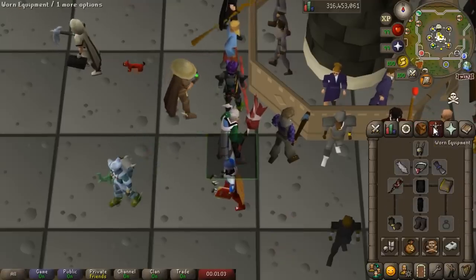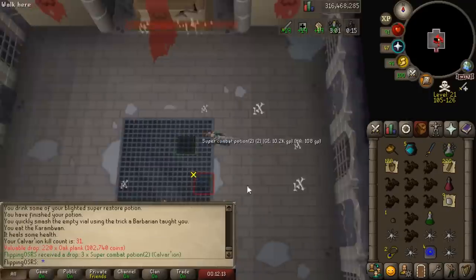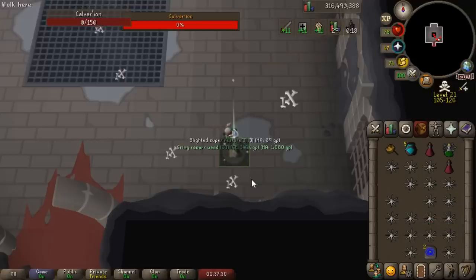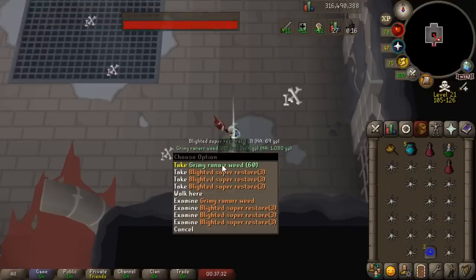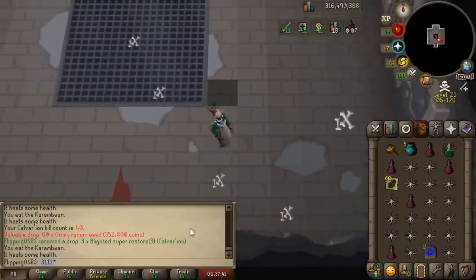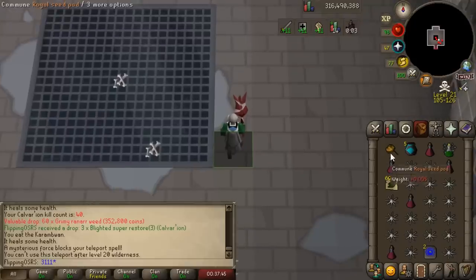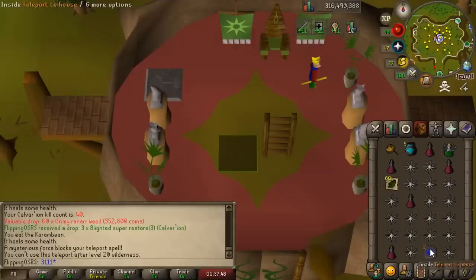Look at that — grimy ranarrs! Those are worth quite a bit; I think that's the most valuable non-unique drop. 350k from just that alone and it was the first kill of the trip. The real issue with banking is not how much time it takes — it's just that if you leave, your world gets taken immediately.